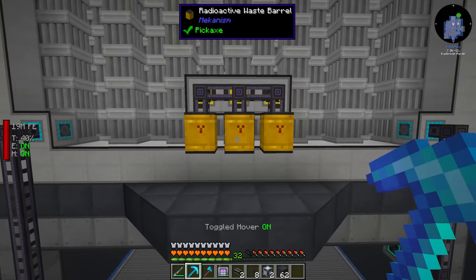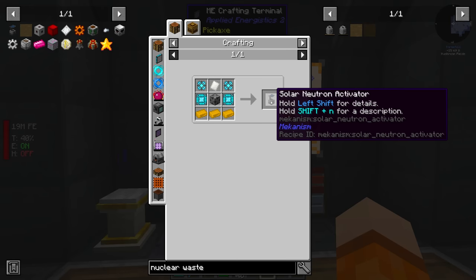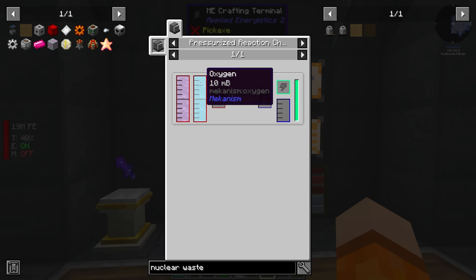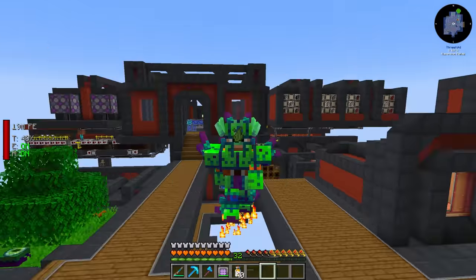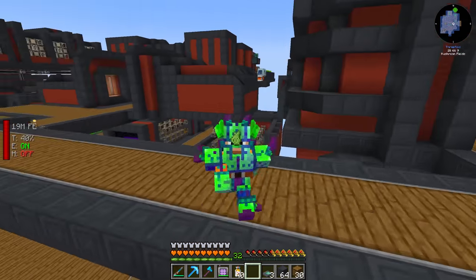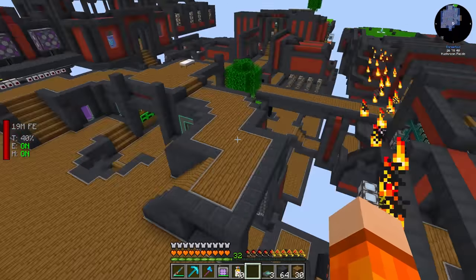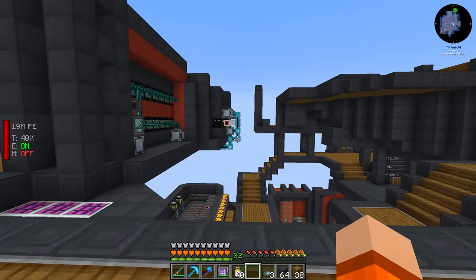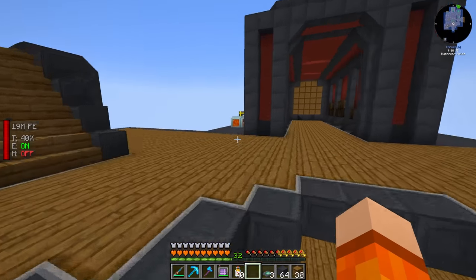The final thing for today is handling the nuclear waste — we've built up quite a bit. The first step is to make a solar neutron activator, but I didn't realise it requires HDPE. That means we have to get into oxygen production. Ethylene is made from biofuel — water, hydrogen, biofuel — and biofuel is basically any plant material. I chose wheat seeds, farmed by our Create farms. The crusher crushes wheat seeds into biofuel, passed along to the pressurized reaction chamber pulling hydrogen from our AE system interface along with water. Today I learned you can't pull from sinks with Laser IO but you can pull from the interface for fluids.